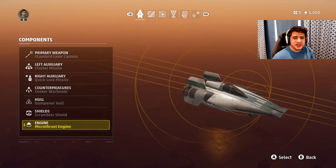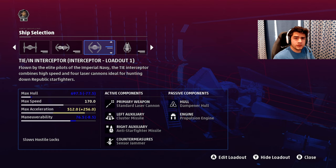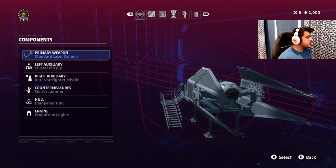The final thing on this A-Wing loadout is the engine — I'm using the micro thrust engine. It gives you a slower max speed and acceleration, but you get faster turns so you're able to keep people in your sights, lock on with your OP missiles, and kill them before they can do much. On the Empire side, I use the Interceptor. I'm going to quickly go over this so I can give you that good information and then have you on your way to go wreck people.